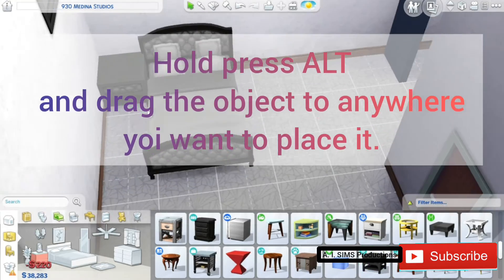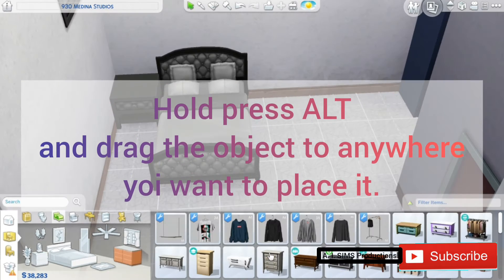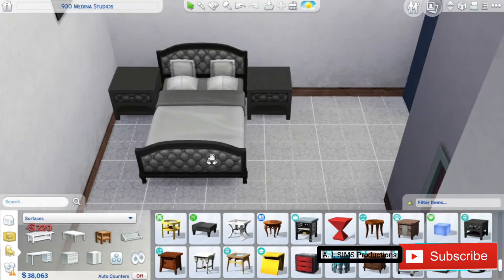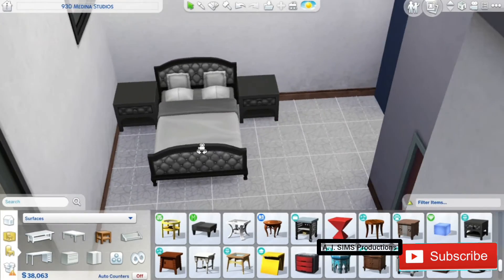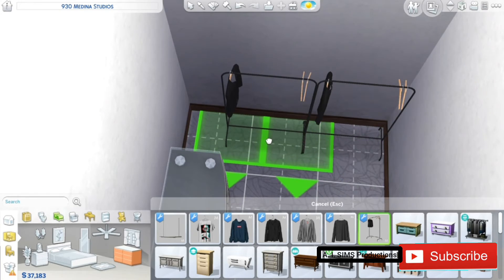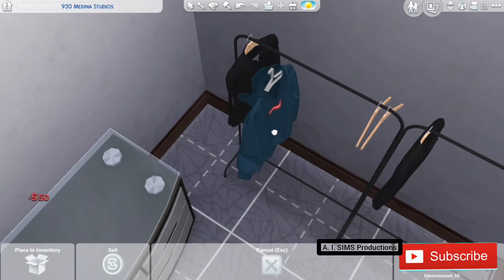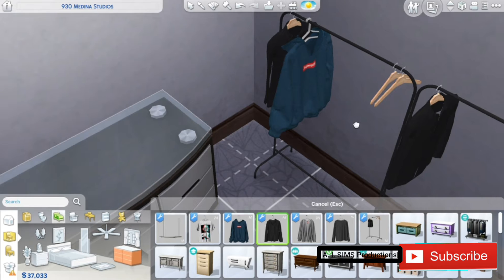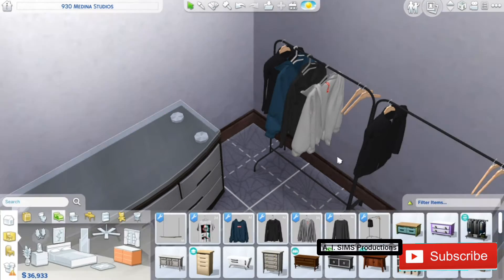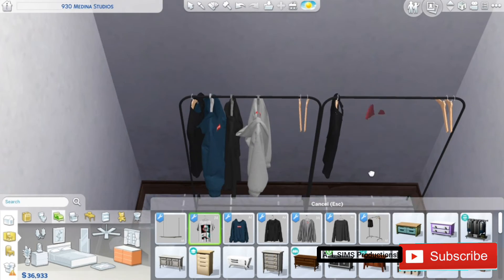Another thing you have to do is hold alt and drag the object anywhere, just like this. Another example is this clothes rack — it works very well with custom content, like placing these hangers on the rack.